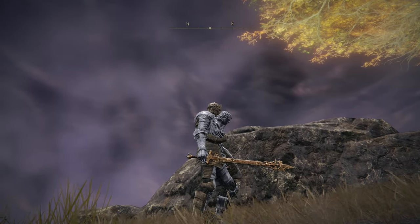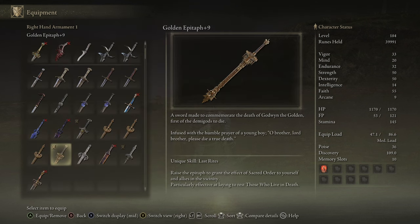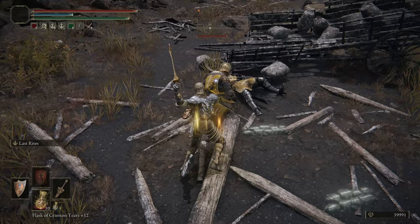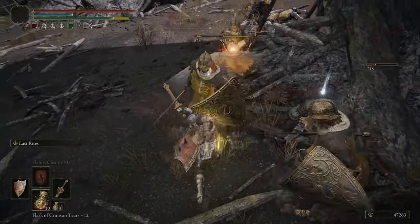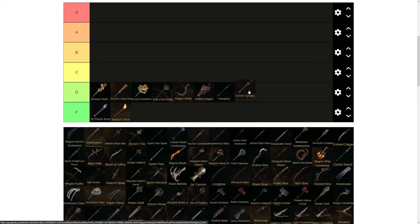Next is the Golden Epitaph — it's a sword that does physical and holy damage like practically everything on this list. It doesn't get points for that, and it doesn't get points for its Ash of War either. The Last Rites will increase your holy damage by about 25 and increase damage to undead, and that's it. It doesn't do much else, which is why it ends up at the top of D tier.